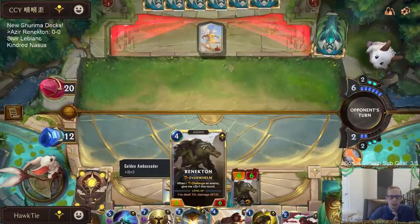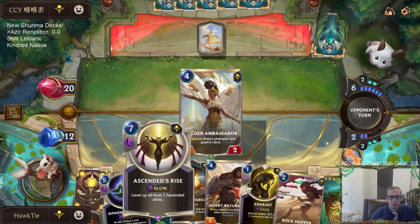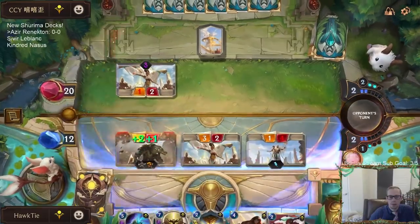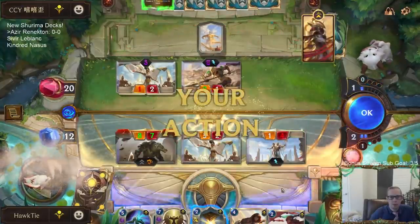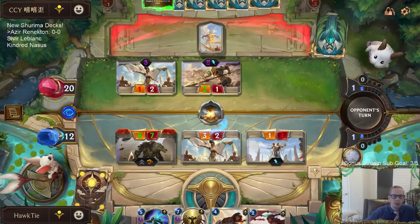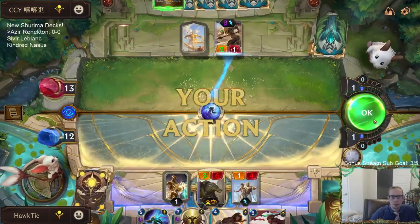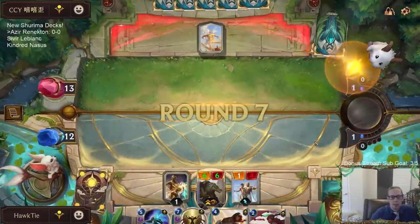We can maybe attack with Renekton one time, have it do a bunch of damage, then Siphoning Strike and have it do some more damage. I guess that would level it up and then Ascendance Rise doesn't do very much. So we're gonna hourglass this — the Ancient Hourglass is a really cool card, it's countdown one and then it comes back into play. With the countdown one it'll come back into play and hit the allegiance again, so we draw another champion — draw Azir.